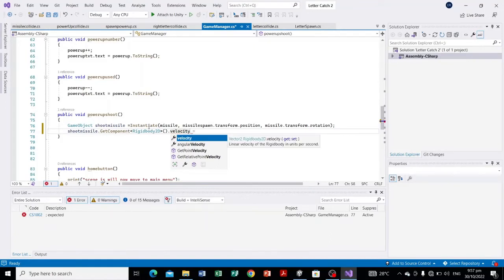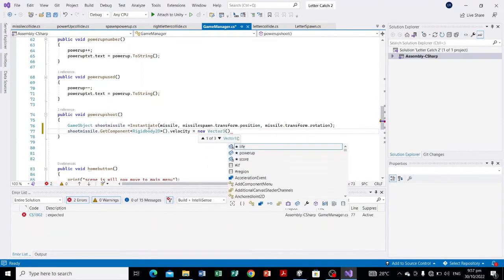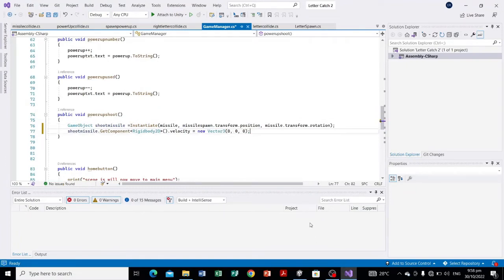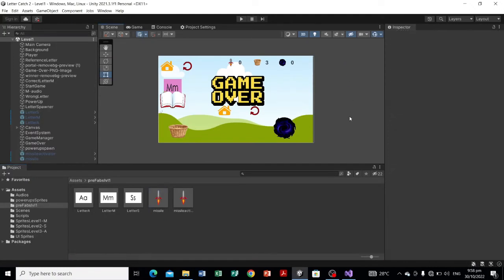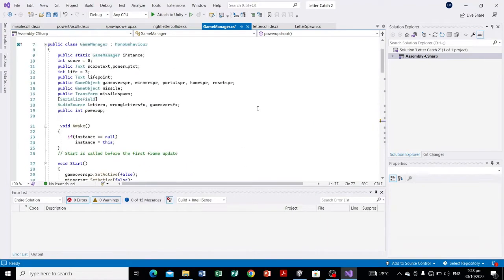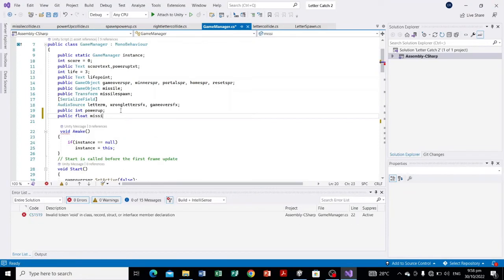After GetComponent<Rigidbody2D>() with open and close parentheses, we access .velocity. Velocity is equal to a new Vector3 — those values are for x, y, and z. Since we want to launch the missile upward, we use the y-axis, not x. Vector3: x is zero, and for y let's make a variable — public float missileSpeed.